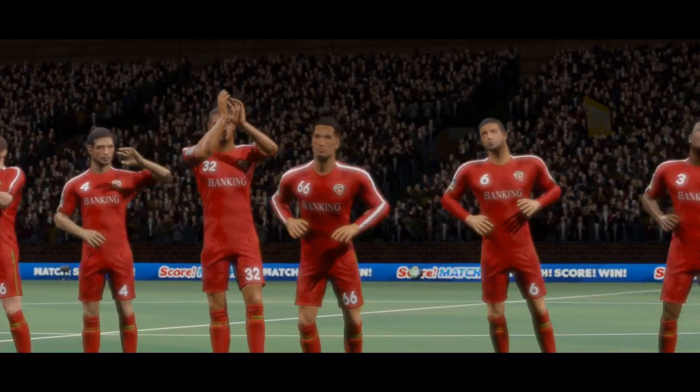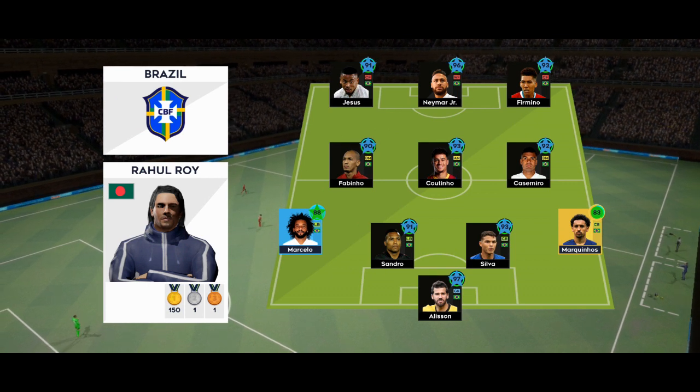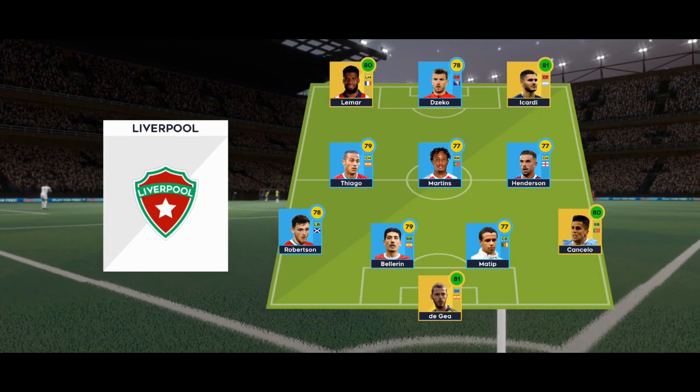I've just been handed the team sheets. Let's see how they'll line up. They're playing three at the front — it's a 4-3-3 formation. And the away team have gone with this formation.